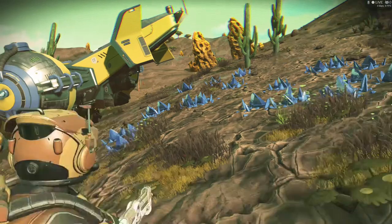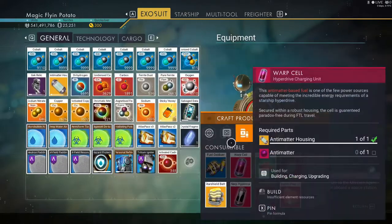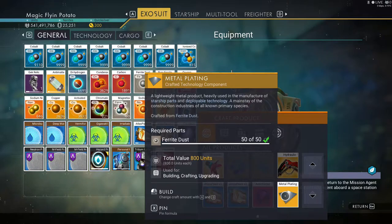For the metal plating, it's easy as well. Go back to your menu and come over to the first tab, and right here you will see the metal plating, which is made out of ferrite dust, which comes from rocks. So that's pretty easy to make.